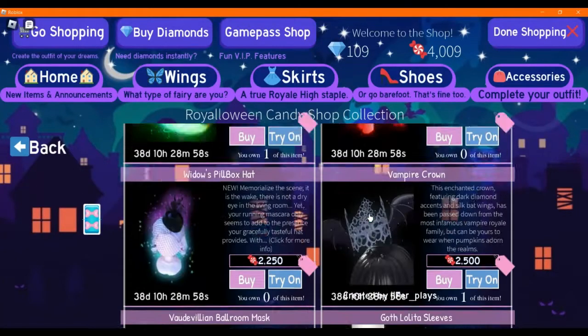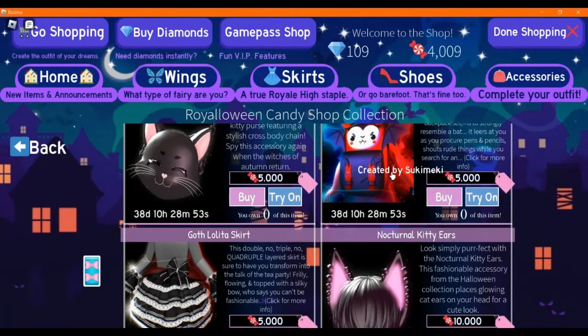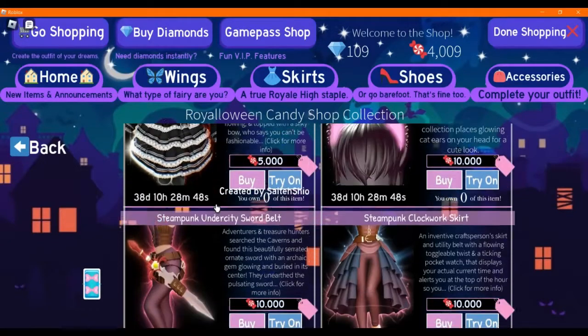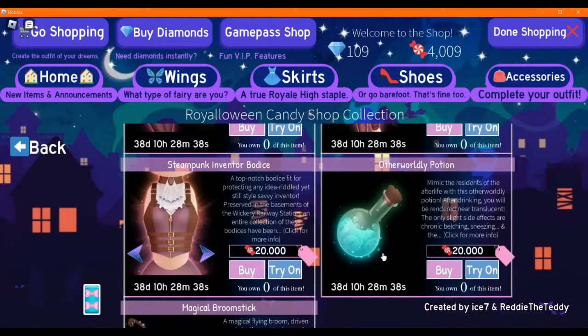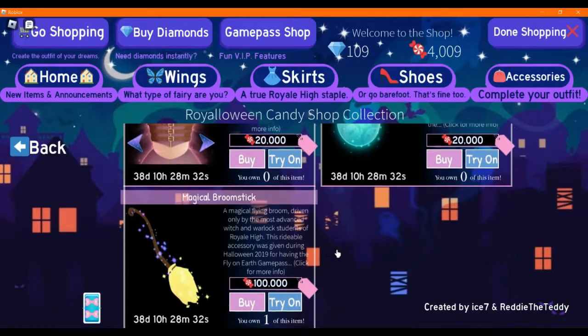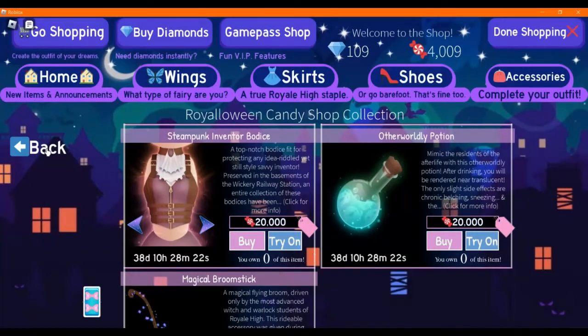I like the pumpkin beret — I should probably get that soon. I mean, I have enough gems obviously. Is the vet pack still popular like it was before? I remember it being popular. But there's a new set called the Steampunk Horse — the Steampunk set — and I am obsessed. It's really awesome, I love it. The Magical Broomstick is pretty nice too — it came out a long time ago during 2019.